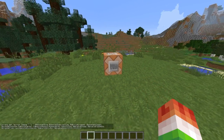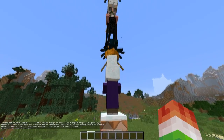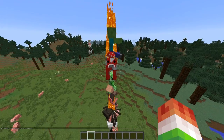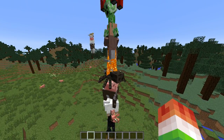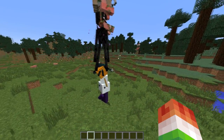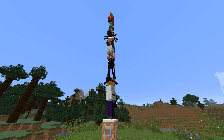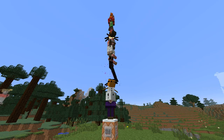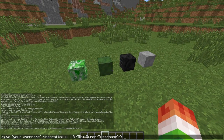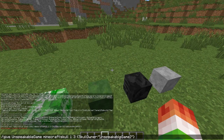This next one does not fly, but it's absolutely ginormous — this is the Mob Stack. Ever wondered how you can get your own character's head? Well, this command does it for you.